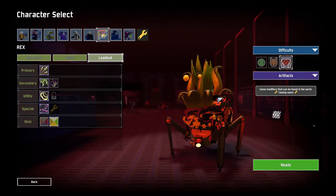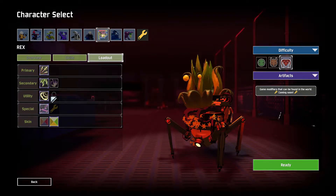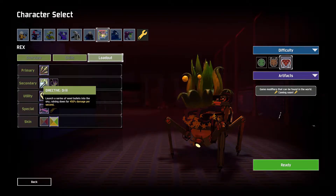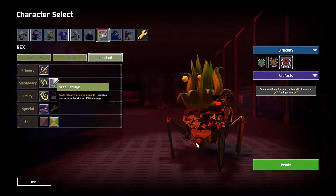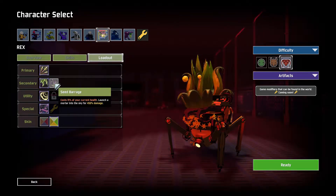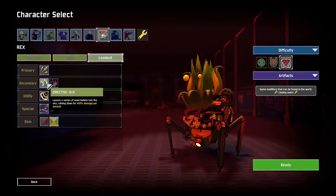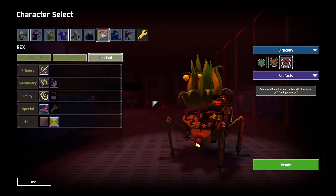Rex is number 7. Even though he got this huge buff, Rex is still unreliable - you still have to use health to use your main abilities. This one costs 25% of your current health; you'll gain that back if you hit more than one target, but it still costs some health. If you use Directive: Drill instead of Seed Barrage, you exchange damage - they do roughly the same damage, but Drill has a 6-second cooldown whereas you can just spam Seed Barrage. So Seed Barrage is technically a better skill, but if you don't want to manage your health as much, Drill is just better. He's number 7 - better now, but not better than the other survivors on the list.